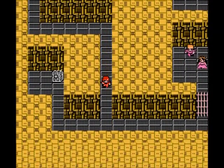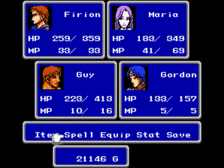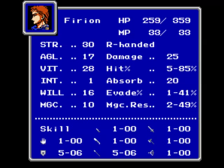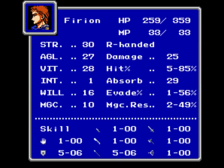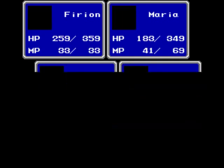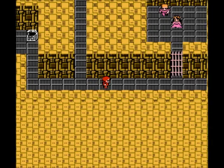Let's grab this treasure first. Right here we get a Thief Gauntlet — one of the most abusive pieces of gear in the game. Let's check out Firion here: his evade is 41% and his absorb is 20. Let's switch his Silver Gauntlet for the Thief Gauntlet — absorb goes from 20 to 29, and evade goes up to 56! That's insane! And let's hand the Silver Gauntlet over to Maria — absorb goes from 20 to 25. Now we're finally getting some good gear.